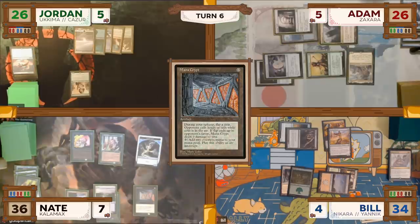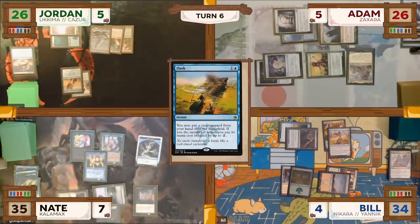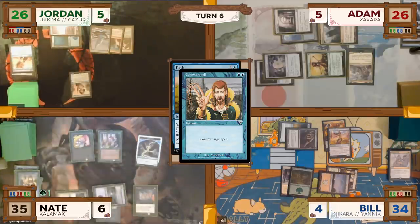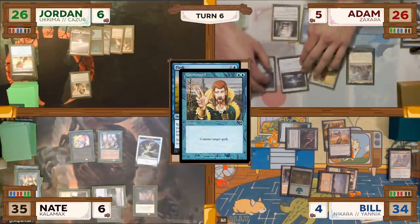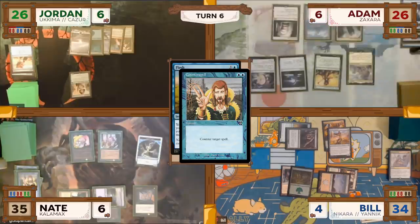On Nate's end step, Jordan taps for two mana to cast a Flash. In response, Nate taps for two mana to cast Counterspell, successfully countering Flash. Jordan then proceeds to his turn, draws, and with nothing to do immediately passes to Adam. Adam untaps, draws, and really liking that Jordan passed, also immediately passes the turn.